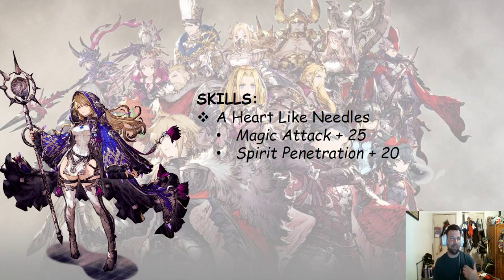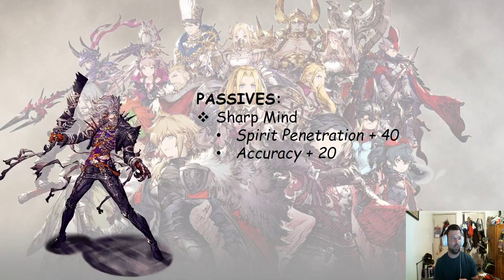She also has magic resistance penetration in her master ability, which makes her very interesting to have both. We will take a look at her more specifically in the damage calculations. There's also Zombie Rairu — a limited time unit — who has Sharp Mind, a passive that gives spirit penetration plus 40. That means he can get up to 60, which is over half, so we're going to see some interesting stuff there.